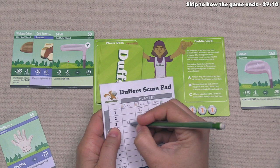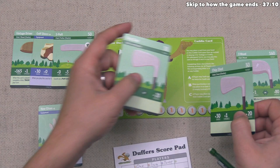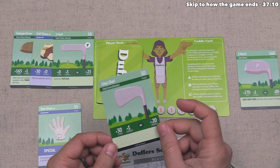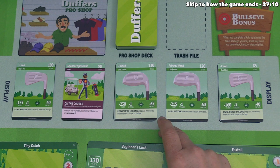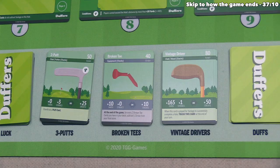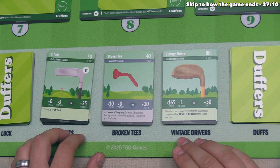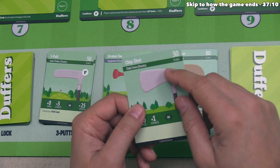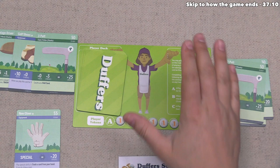We still have two chip shots in our hand and have now unlocked our A ability, letting us trash a chip shot to double its credit value. We do that for 40 credits. We could add 20 more with the other chip shot or put it in our caddy card slot. With only 40 or 60 credits, that's not enough to buy anything in the pro shop. So the decision is do we add a broken tee or a three putt from the stacks? Having another putter is probably a good idea, so we spend the other chip shot to bring us to 60 credits, then spend 50 on another three putt. We add everything into our discard pile and draw five more cards.